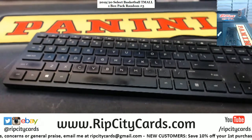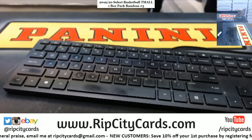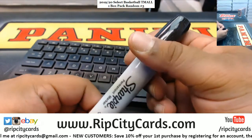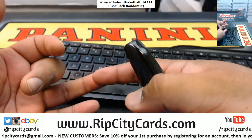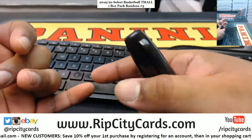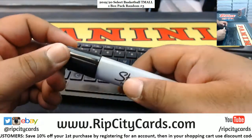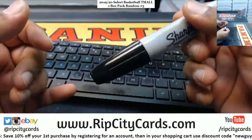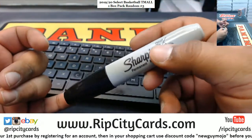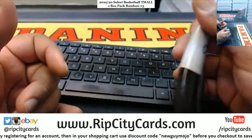The way this works is everyone's going to get assigned a pack randomly. You get to keep whatever comes out of your pack. If you don't get a hit — hits are considered any red or gold wave prisms, any autographs, or any silver, red, or gold wave tier 3s. So to make that easier, hits in Team All are considered autographs, any red or gold wave prisms, or any silver tier 3 prisms.